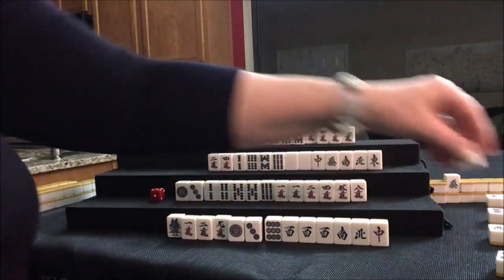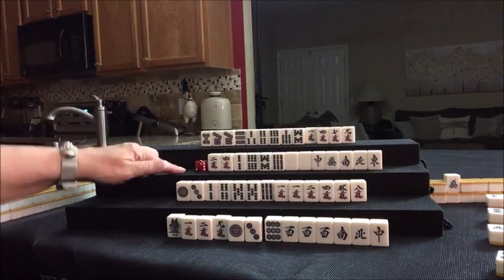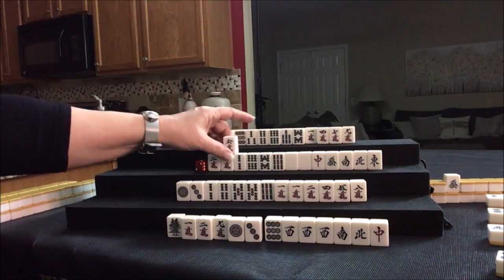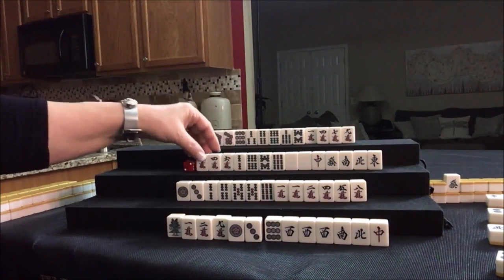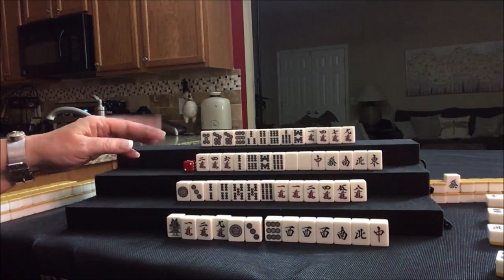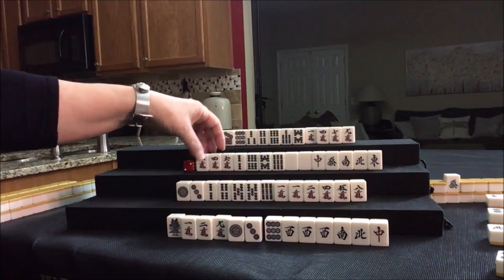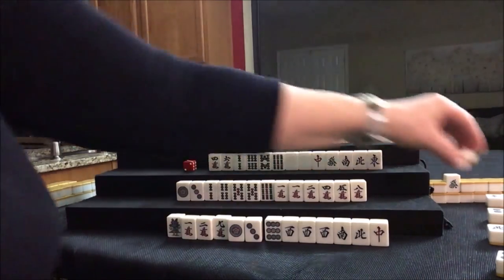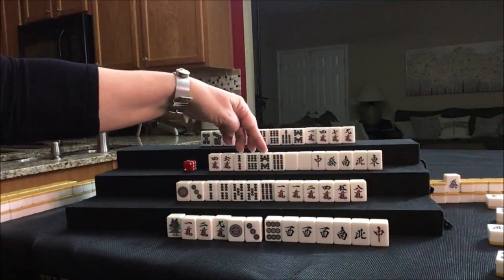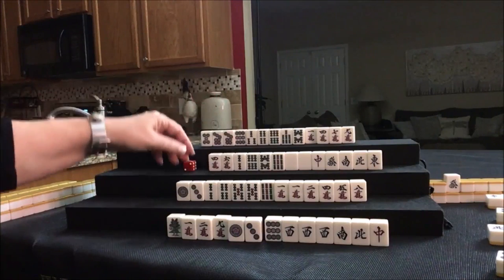Let's discard Dora — oh, that just kills me. Drawing — six crack. We want BAMs. Red Dragon was just thrown — that's Dora. Let's discard 2-crack and see if we can do something here. We have one Chi potential here and another Chi potential there.